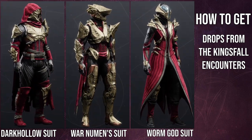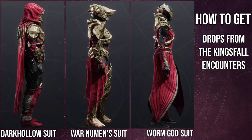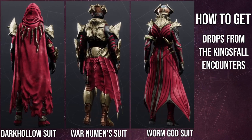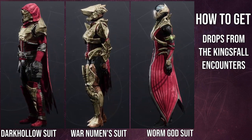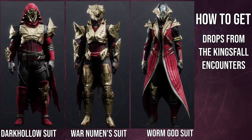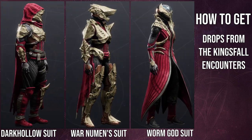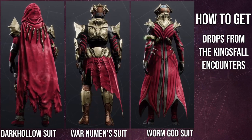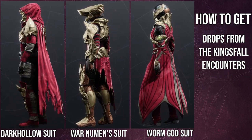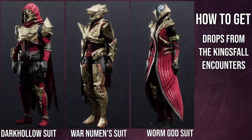The armor itself is really good. We're going to go from the head down. For the helmets, I think the Warlocks have the best helmet — hands down. I think it's super cool. Not saying the Titans don't have a good helmet; I think it's super cool, especially since you're wearing one of the first boss's head as a helmet. I think that's super metal.